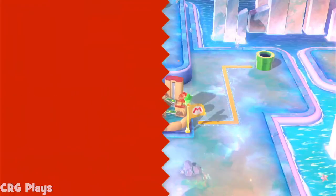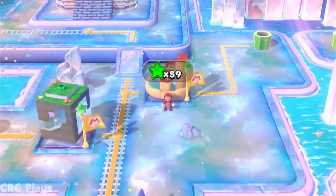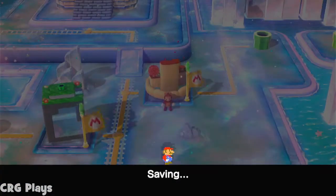So all that's left, in theory, is the castle, but I would like to explore some more and see what it can actually unlock with the green stars.